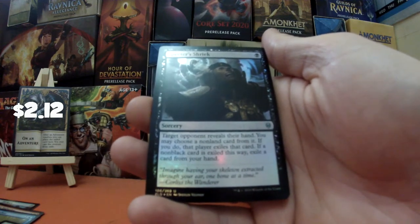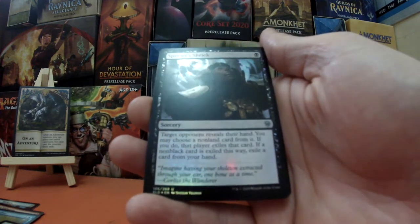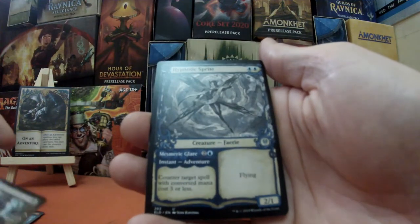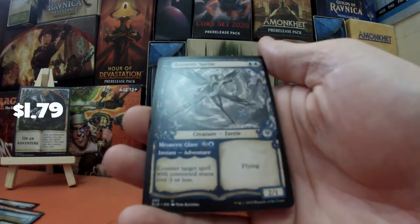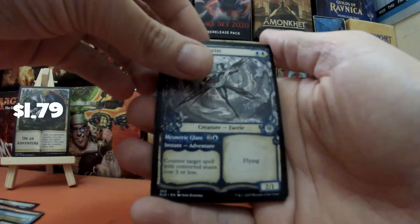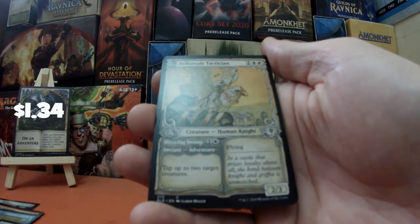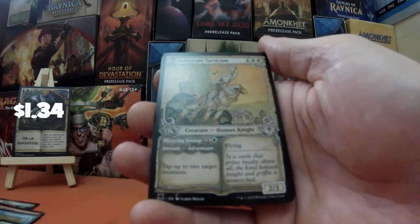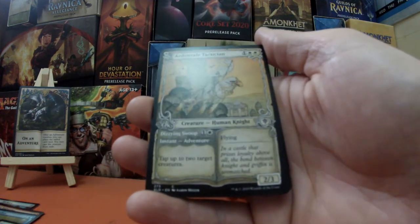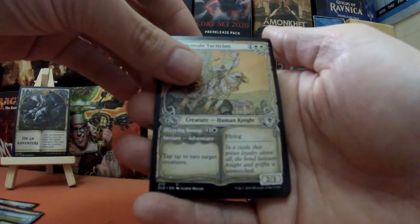Next, Spectre's Shriek — very nice indeed. Target opponent reveals their hand; you may choose a non-land card from it, and if you do that player exiles that card. If it's a non-black card exiled this way, exile a card from your own hand. We're getting to the meaty bit now — oh crikey, Hypnotic Sprite, another showcase — it's not in foil but I am very pleased. Next — and I hope the batteries are going to be okay — Ardenvale Tactician, one white white, human knight. The adventure side is an instant: tap up to two target creatures, then it comes back as a 2/3 flyer.